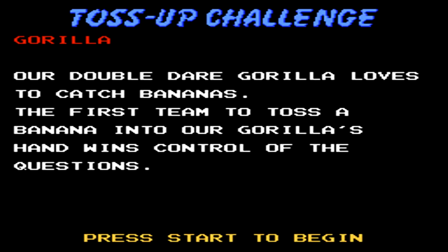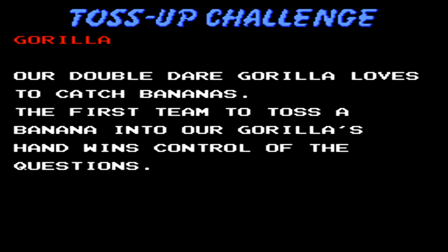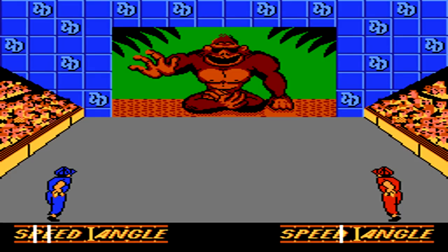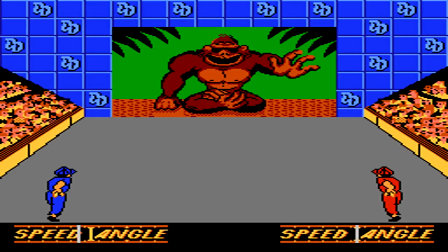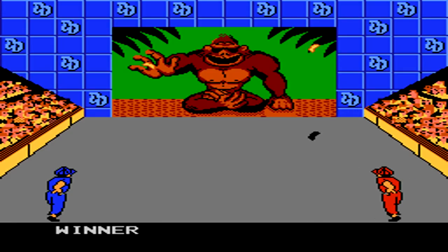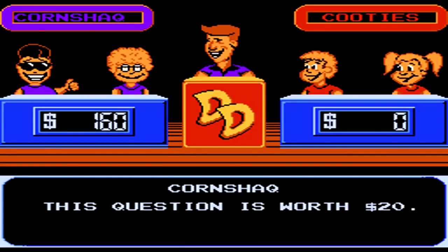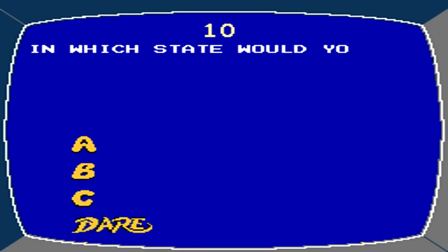In the second round, all of the points are worth double, so the basic question is worth 20. For this mini-game we have Gorilla — you have to set the correct speed and angle to get the banana in the hand of the gorilla, which moves back and forth. You want direct middle speed and direct middle angle to just barely hit the hand and win. On the hardest difficulty that one's really tough, because you probably only have two or three chances to get the banana before the computer gets it.